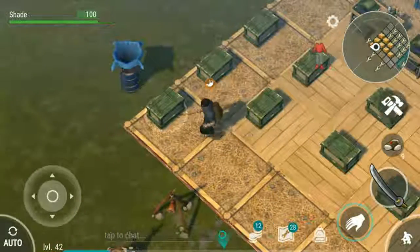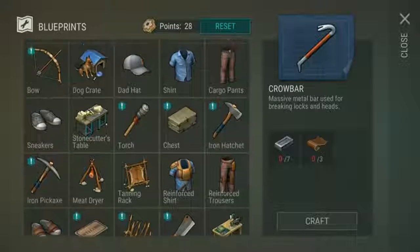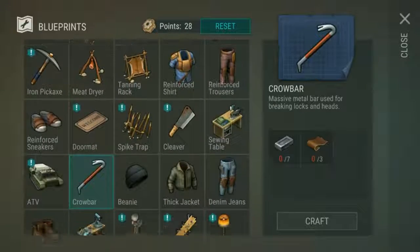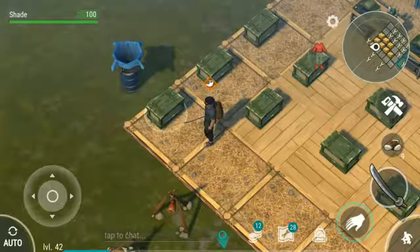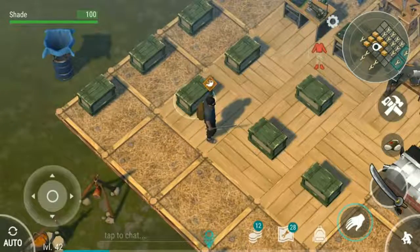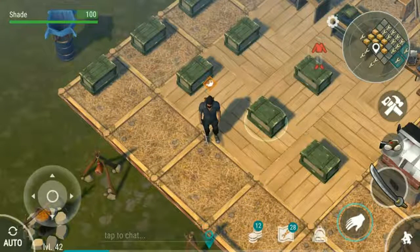Make yourself some crowbars. You unlock them pretty early on — I think at about level 20 roughly — and they're really cheap to make: seven iron bars and three leather. They're fast, they're strong, and they've got pretty good durability. Crowbars are the way to go.